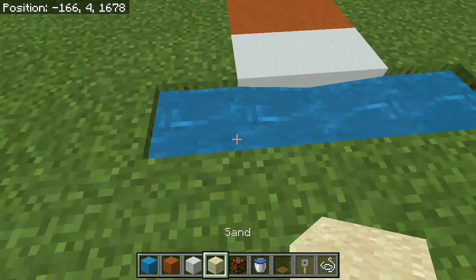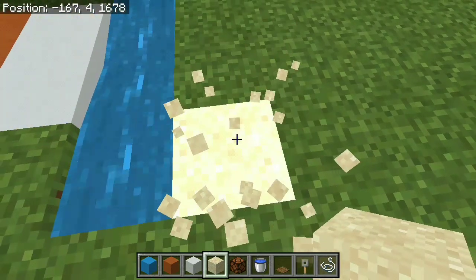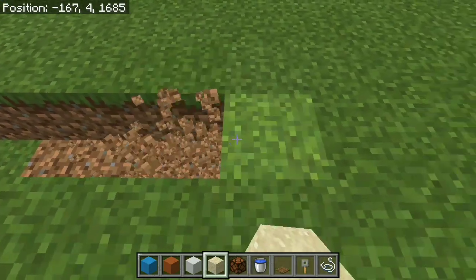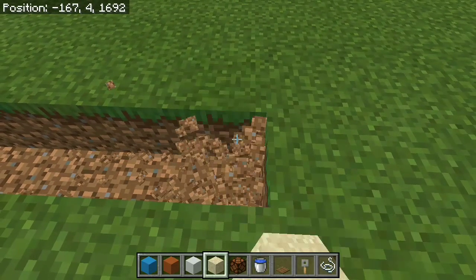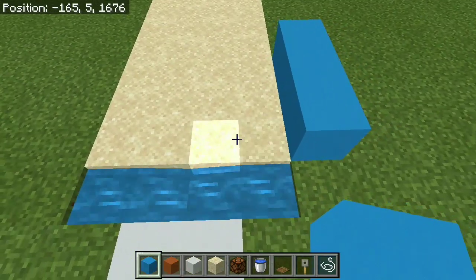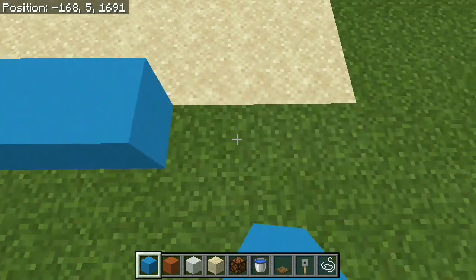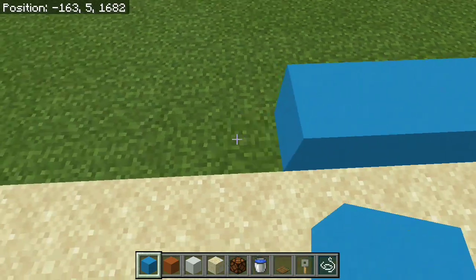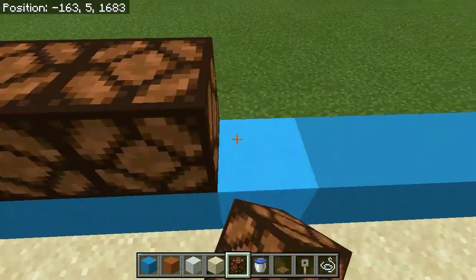After that, from these points grab yourself sand and go 15 blocks out — counting 1 through 15 — and fill the rest in. After you put in your sand pit that's 4 blocks wide and 15 blocks long, what you want to do is grab yourself a block of your choice and put a little wall around the actual sand on either side.